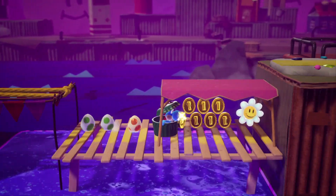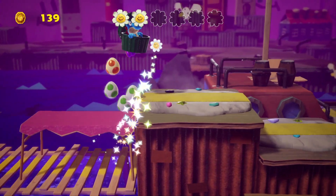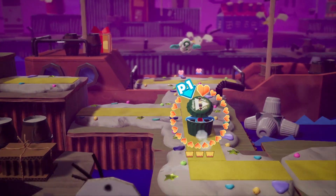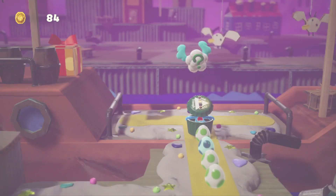Once you jump over these little beasts, you've then got another flower down here. Take out the swamp monster and you'll pick up flower number three. Then a little bit later on you'll reach one of the checkpoints.